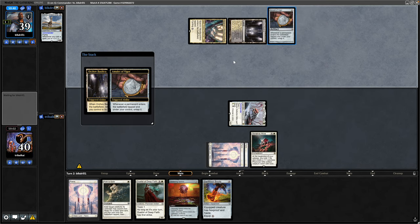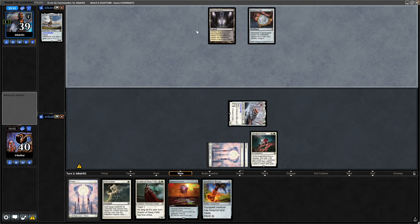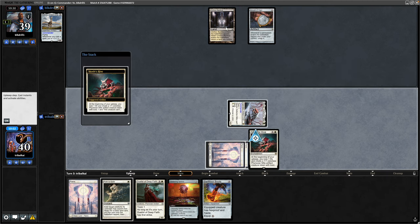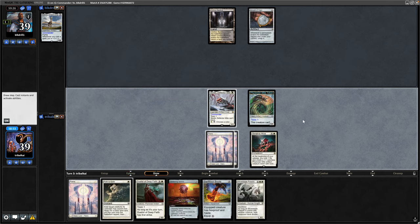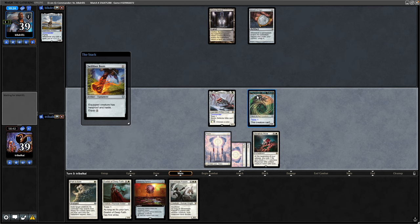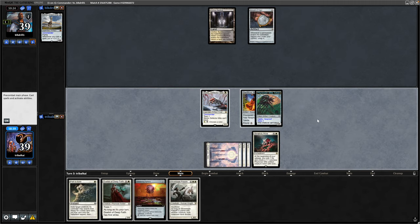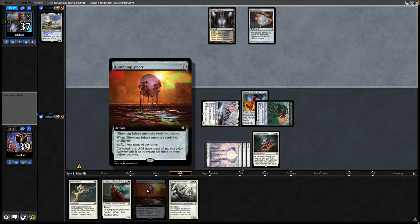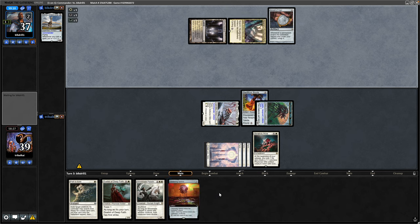An Amulet of Vigor from our opponent — I think we've played against this one on the channel before. The bounce land comes into play tapped and bounces the other tap land, but obviously untaps itself to the Amulet of Vigor. Our opponent is still passing over to us though, so we lose a life and get a Mite token. We could get down the Silverblade Paladin here, but I'd rather go for the Swiftfoot Boots and just have that in play. We can give Haste and Hexproof to the Mite token, still getting two points of Poison on our opponent. The Glistening Sphere, once it untaps, is going to give us three mana, so it might be worth playing that out next turn.